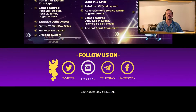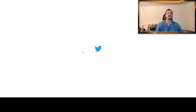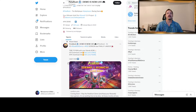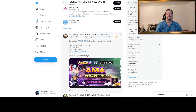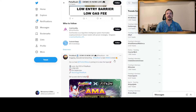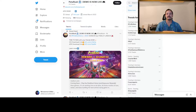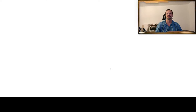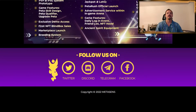Below on the website we have the social media accounts. They already have big social media accounts. As you can see, they have 18,000 followers on Twitter and they make a lot of updates, giveaways, and airdrops. They also do AMAs. You should follow them to stay up to date and not miss any updates. They also have a Discord with more than 7,700 members and a Telegram with more than 61,000 members.